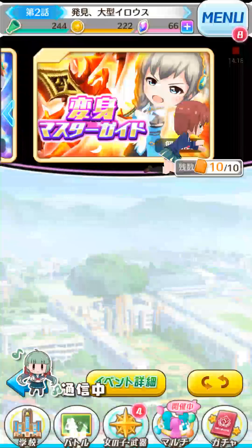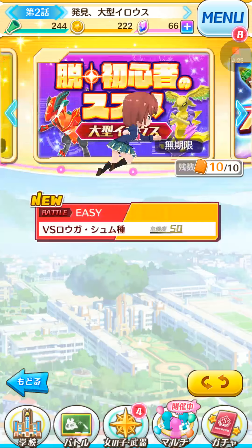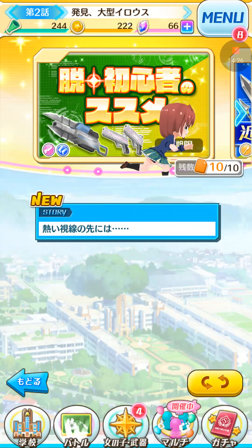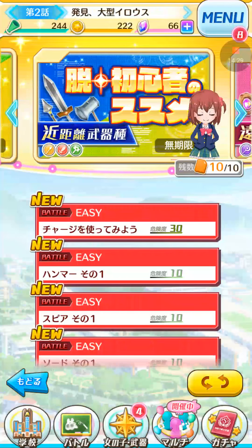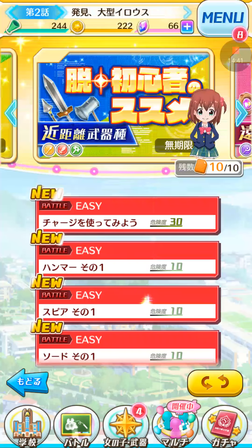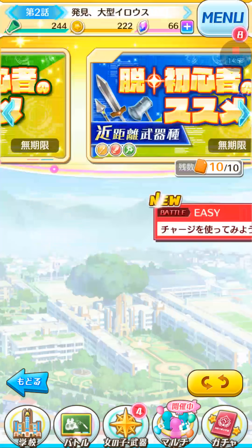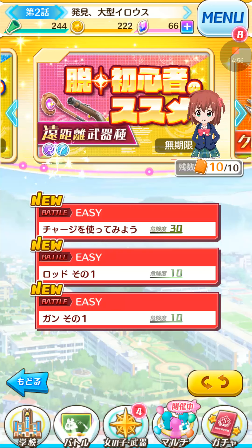On the events page I definitely recommend playing the weapon tutorial stages. There are tutorials for sword and spear, and I advocated for those in my first weapon tutorial video. They're pretty easy stages where you get to use a guest party, and they let you practice using, for example, sword, spear, and hammer in one set, and rod and gun in another — both of which are a little harder and definitely worth practicing.